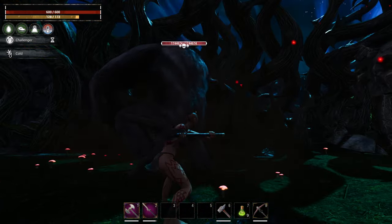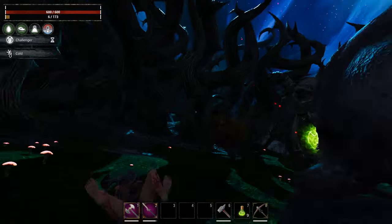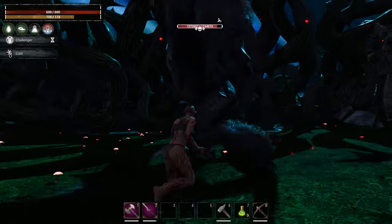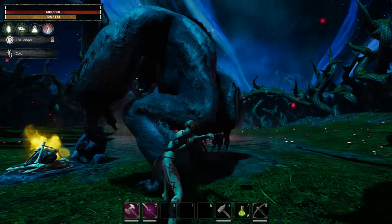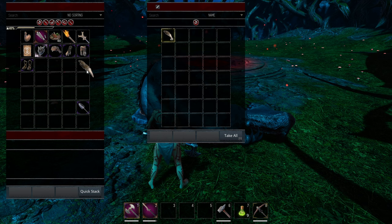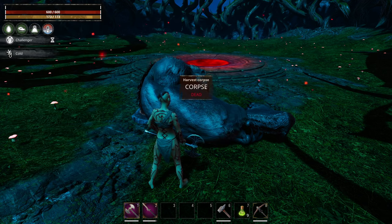Engage in this fight — just like the other fights, you have to be naked and you have to have the Challenger war paint on to do significant damage to this enemy. Once you have him destroyed you can take his 41 gnarled fangs and head out.